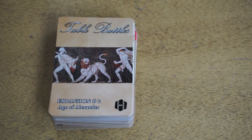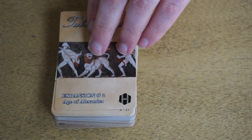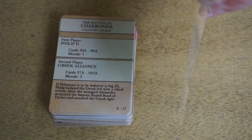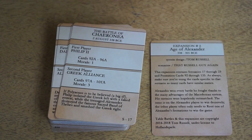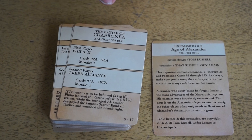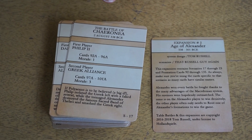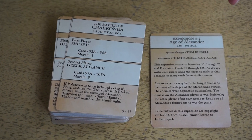We decided to put two more cards in this game, and Mary was like, yeah, let's do it — and we did it. It was great. So this is Table Battles: Age of Alexander. We have scenario cards, and there are seven scenarios in this one. The scenarios in this game are larger on average than in the previous sets, so there are only seven scenarios instead of eight.